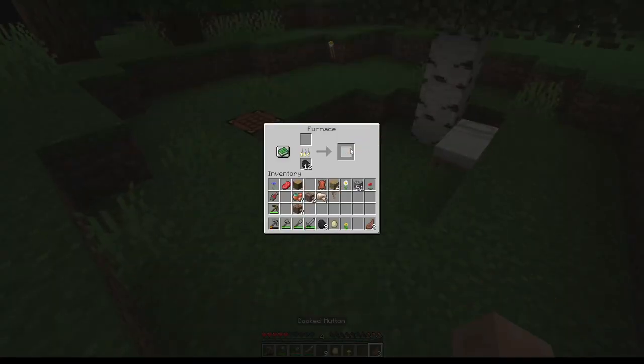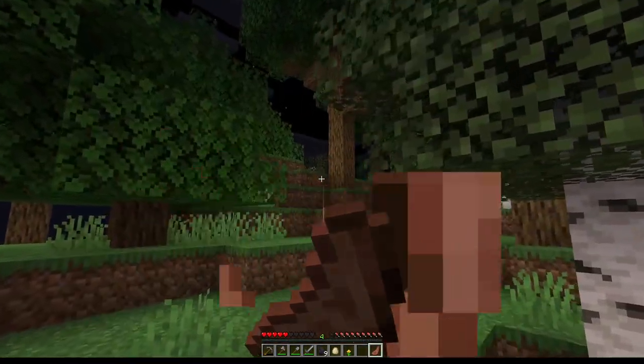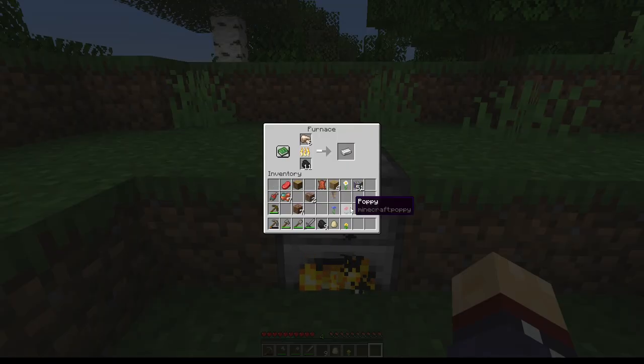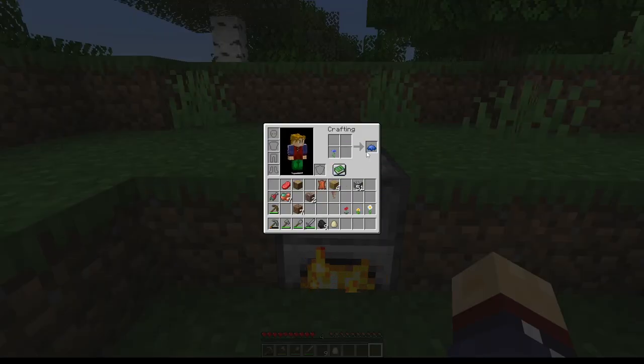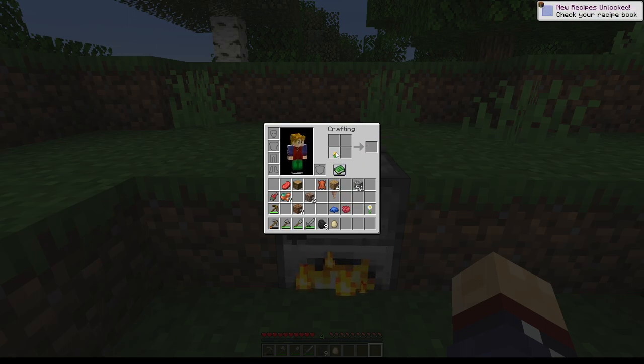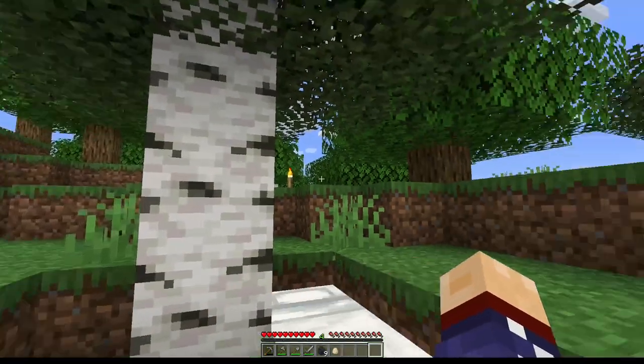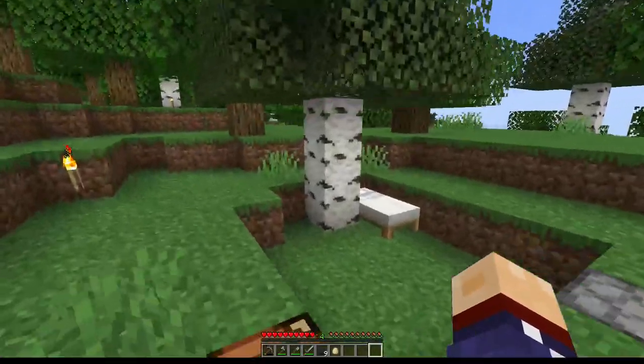We cooked the food and we're gaining some health back. We got a few things around here. The flowers — we can transform them into dyes and colors. We can combine colors: yellow and red gives you orange, red and blue gives you purple. Blue and yellow should give green, but it doesn't in Minecraft — green is only from cactus, and I think one other thing I can't remember right now.